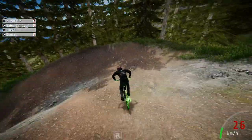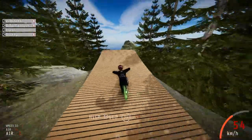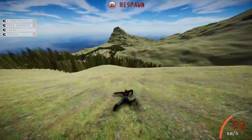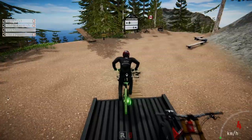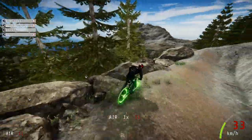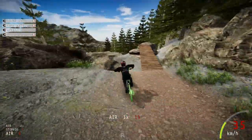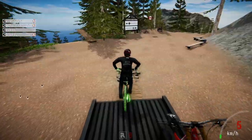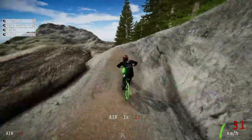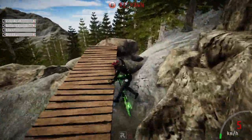I was coming real fast and accidentally jumped off of here, went through the trees, and I found a hidden mega ramp. This allows you to jump over this area. I think it was meant to be hidden because you have to go down this trail and it's not really marked. As you can see, it doesn't really go anywhere — it kind of just ends. The landing isn't too clean so most of the time you won't be able to land it.